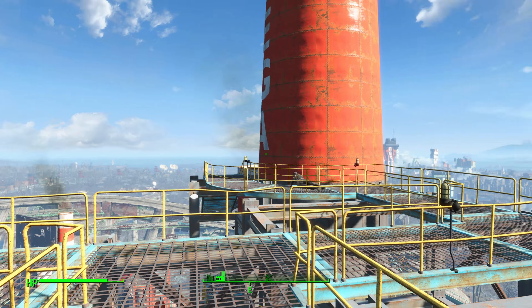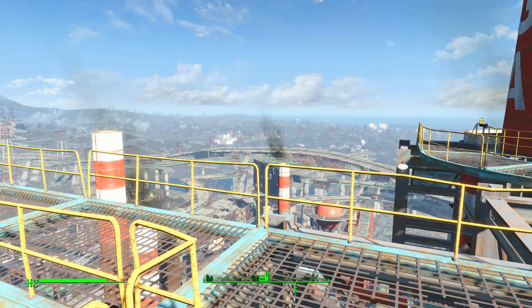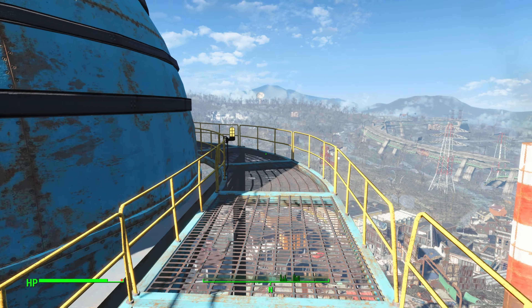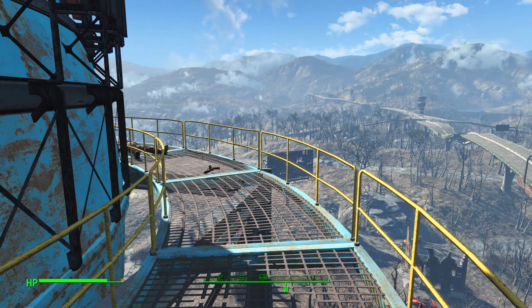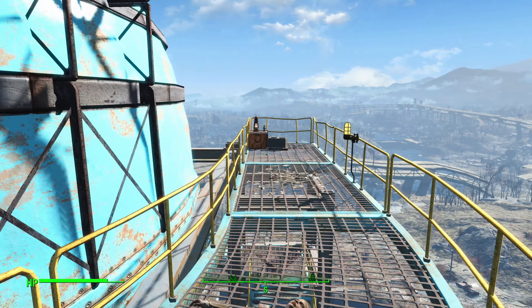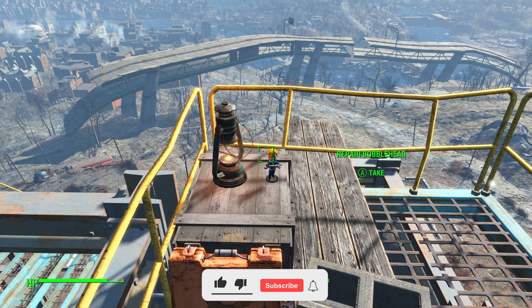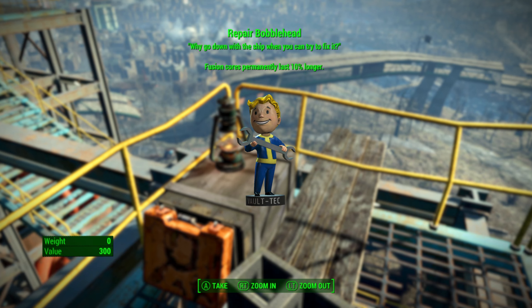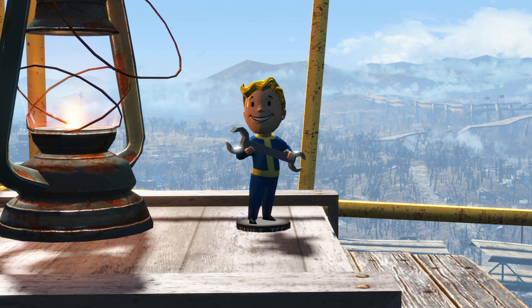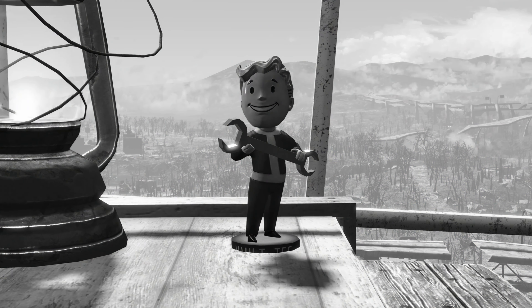Once you reach the very top — there are no more staircases to take you further up — take a left and go around this way. At the very end of this platform, on top of a crate, will be the Repair Bobblehead. Once you get it, it will increase the duration of your fusion cores by 10%.